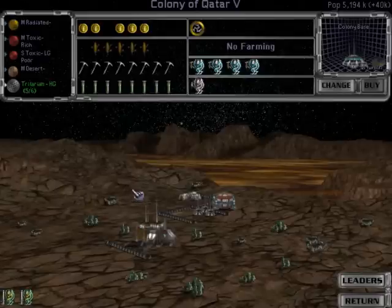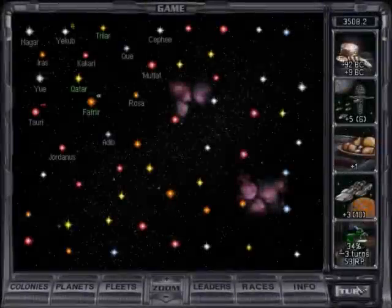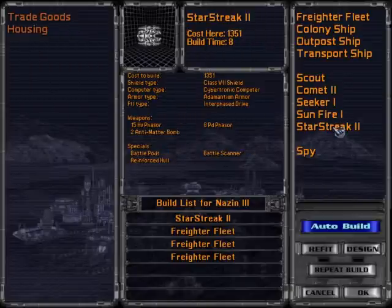Some planets don't allow any food to be produced from them. To prevent starvation, freighters are used to transport food from one colony to another. As long as you build sufficient freighters, this process is completely transparent. Freighters can also be used to transport your population from one colony to another.